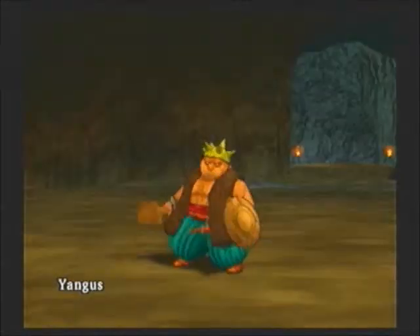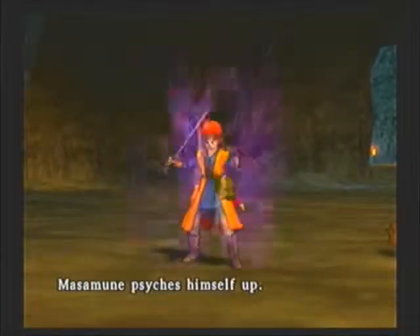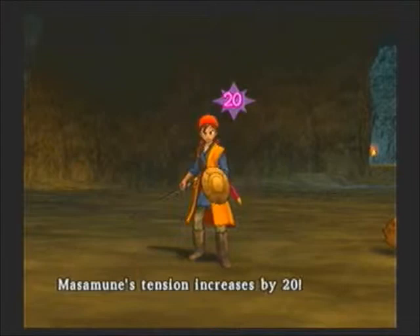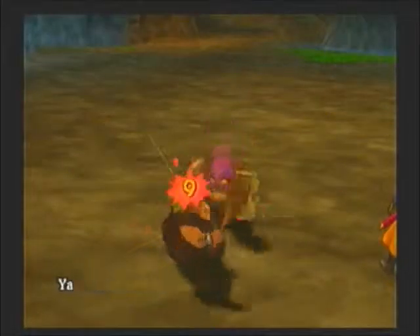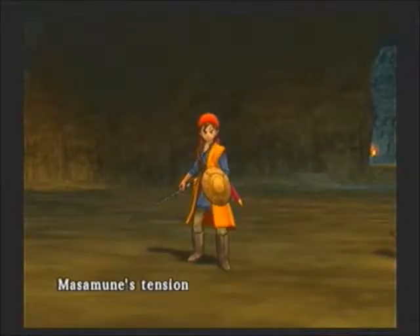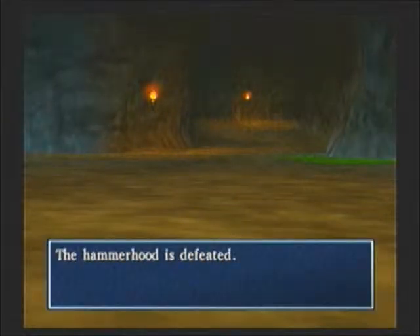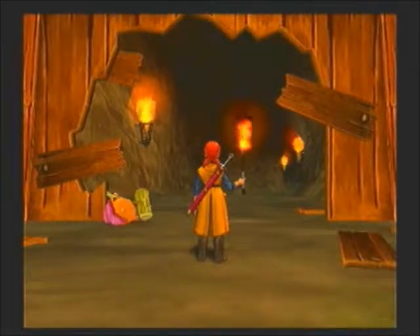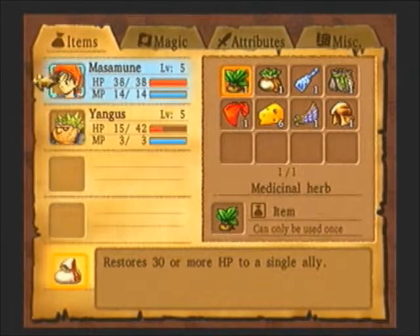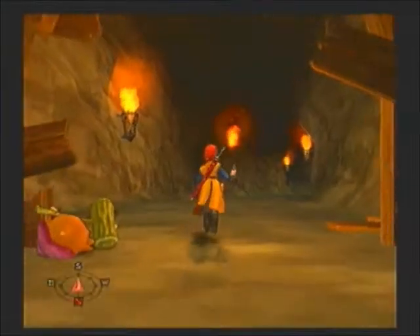They can increase their tension as well. Some of them are even able to go straight to a state of super high tension, which is 100. You do not want to be on the other end of their hammers when they run that state. All bark, no bite. You can fight him as much as you want — I'm not going to, because I don't want to have to use my healing stuff right now.